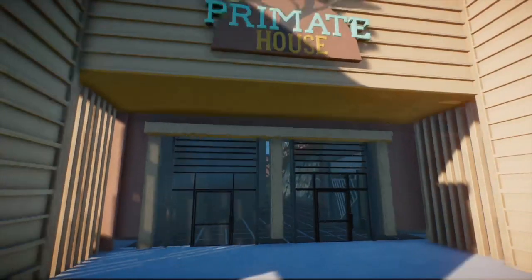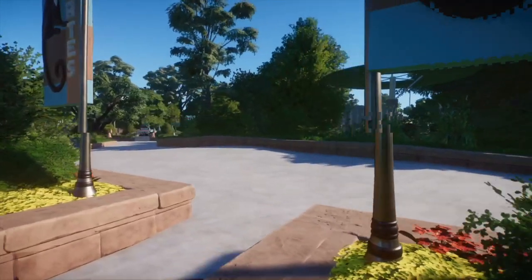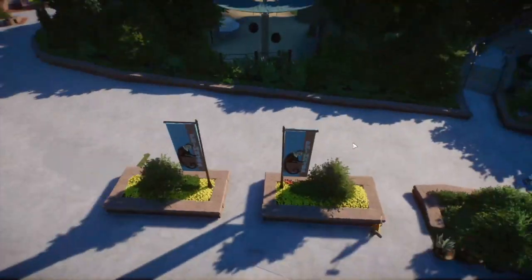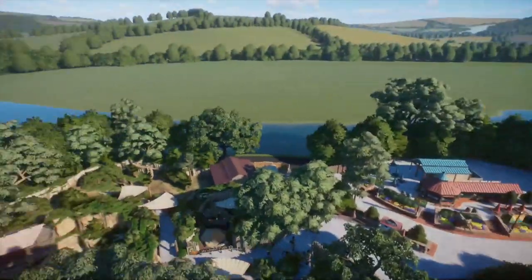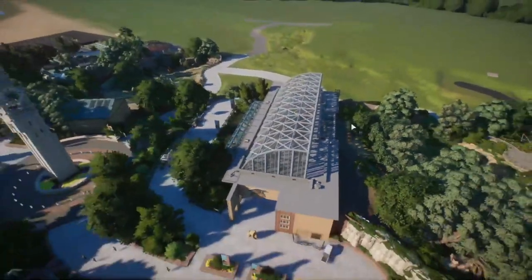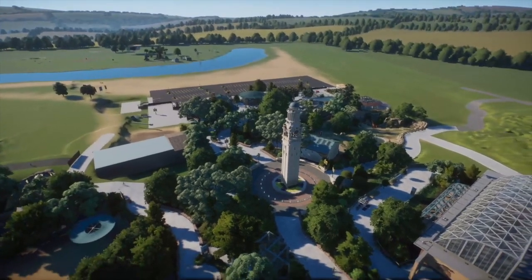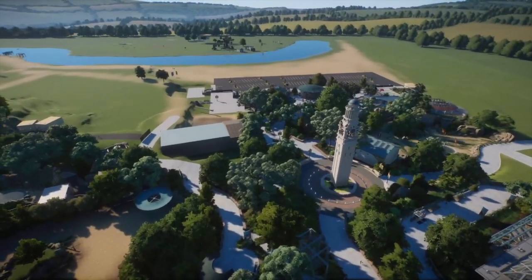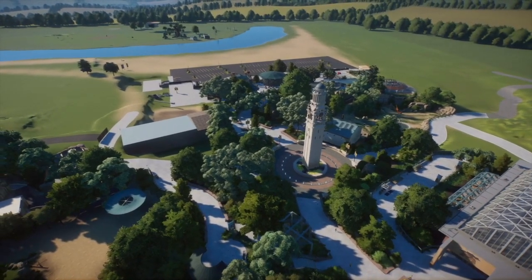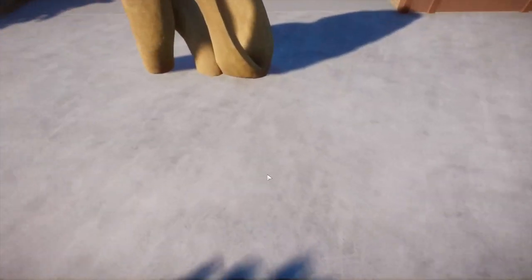We'll go inside first and check it out. I built this all the way back in November, along with the other main exhibits — the elephants and entrance building I did in December, and the clock tower in November as well. Everything else is pretty much brand new because a lot of the November stuff wasn't really up to my current standards, so I ended up either revising or deleting it. The reptile house I started in December and haven't really touched since, so that may be a future episode.